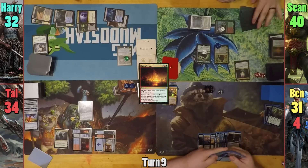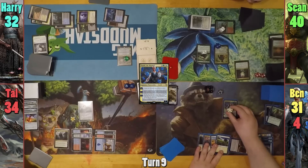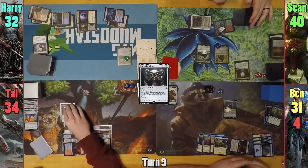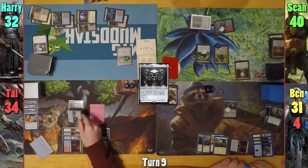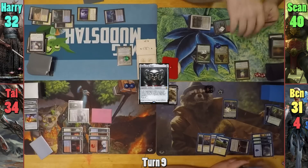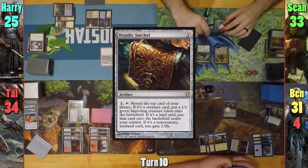Ben plays a Forge of Heroes and brings out Estrid. He taps the Forge to add another loyalty counter to her, and upticks her before passing to Tal. Tal plays a Mountain and casts Helm of the Host. He equips it onto the Bane and moves to combat, gaining a token. He swings a token at Harry and the original at Sean. Each of them also have to exile two permanents, and then they both take seven. Harry upticks Aminatu in his main phase, casts Druidic Satchel, and passes his turn.